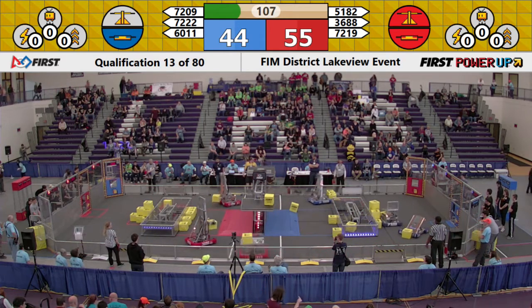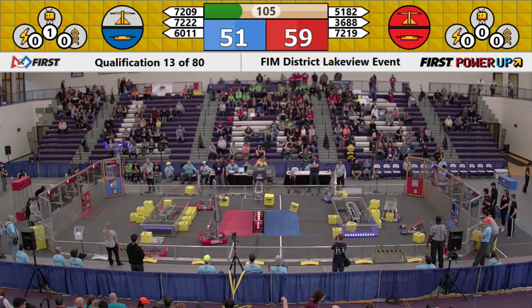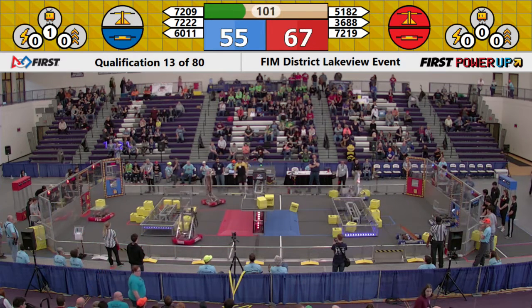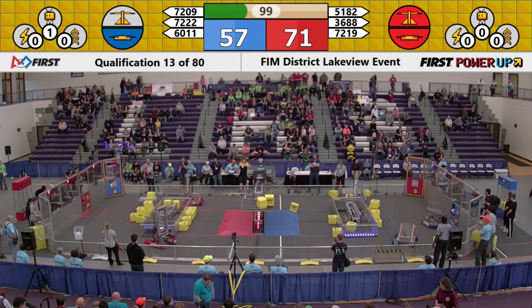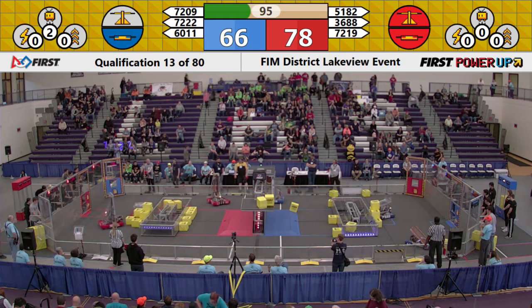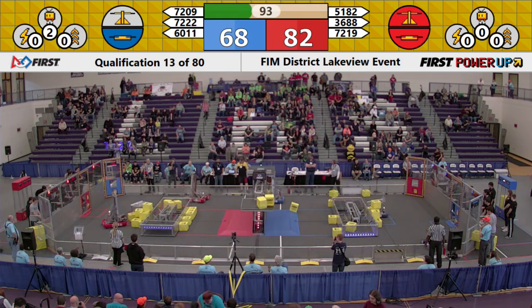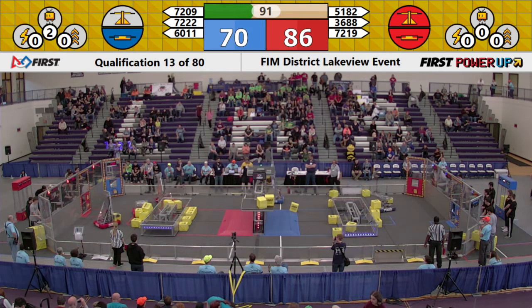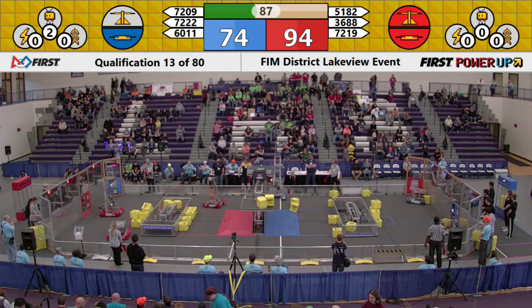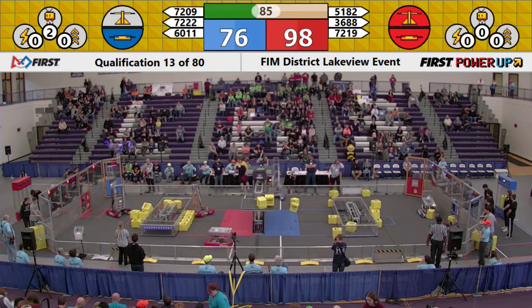36-88 of the Red Alliance, the Norsemen, deliver a power cube inside of the Red Alliance scale. They've got one, they've got two, while their alliance partner has won two power cubes into the switch — that was 51-82 of the Red Alliance. Meanwhile, their alliance partner 72-19 delivers a power cube as well to the Red Switch, securing it down. The Red Alliance has 92, 93, 94, and the score continues to grow.